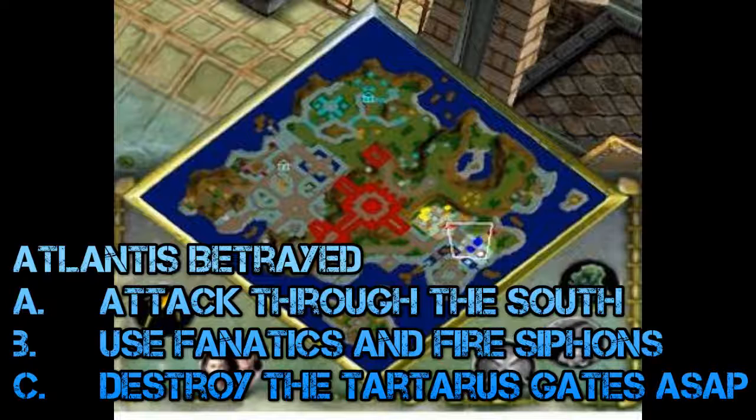Number eleven is Atlantis Betrayed, where you return to the original Atlantis colony to save the villages. The first part of the mission is very standard, but when you get to the bit where you have to enter the sky temple to follow Krios, make sure you attack through the south as it's further from the north which is defended by lightning towers that will kill your troops very easily. Use fanatics and fire siphons — fanatics are the best unit you can build, and fire siphons will destroy defenses such as walls, towers, and Tartarus gates very quickly. Have at least five fire siphons ready, and destroy Tartarus gates as fast as possible as they overwhelm you quickly and regenerate.